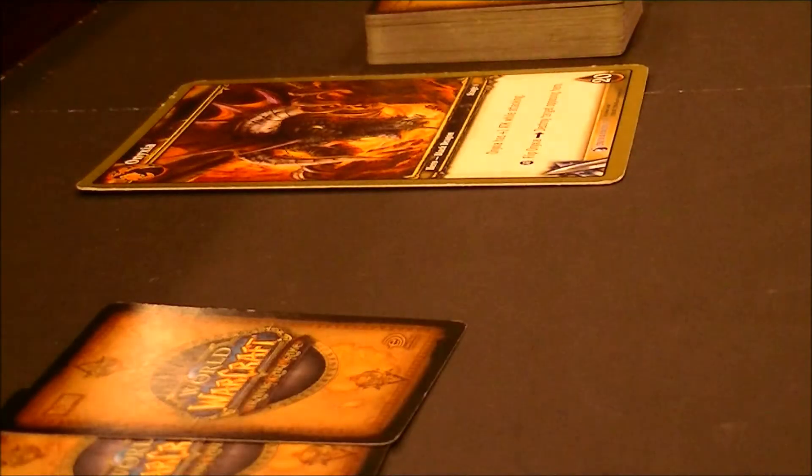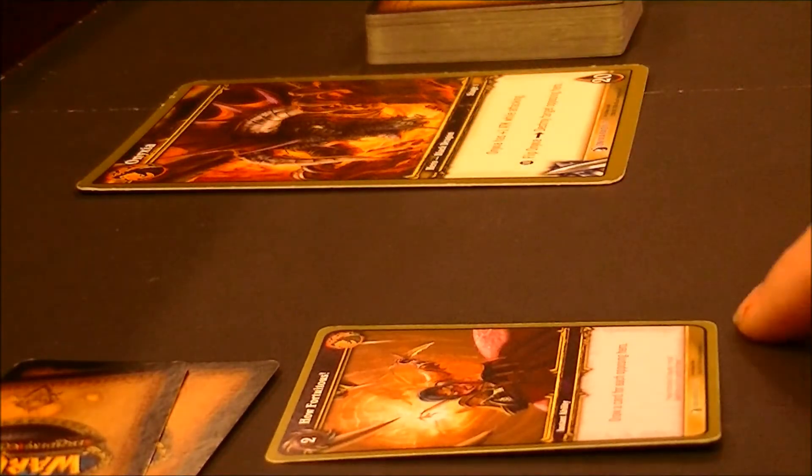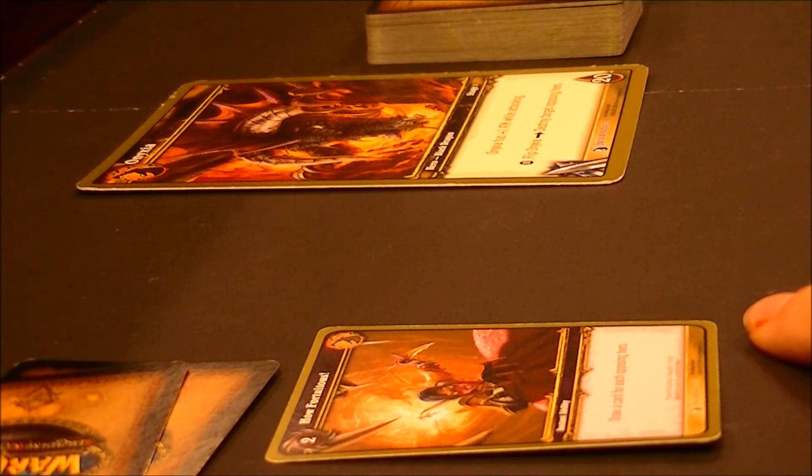Now that I have 2 resources, I can play How Fortuitous, which lets me draw a card for each opposing hero. Imagine playing that back in the day with 8 to 10 people — I'd get about 10 cards. The boss's maximum hand size is 10, and at the end of your turn, if you're over 10 cards you discard down to that. So, I'll draw 3 cards now.